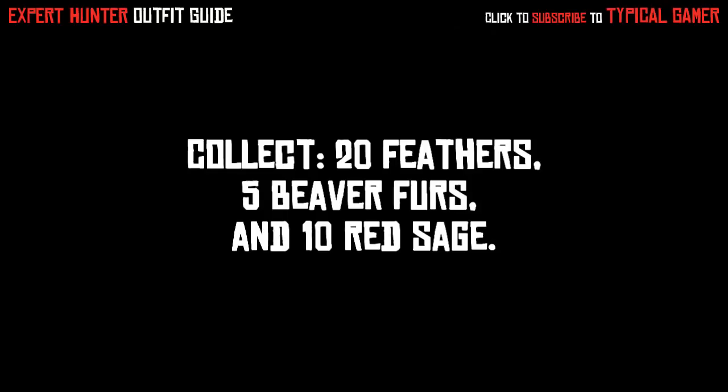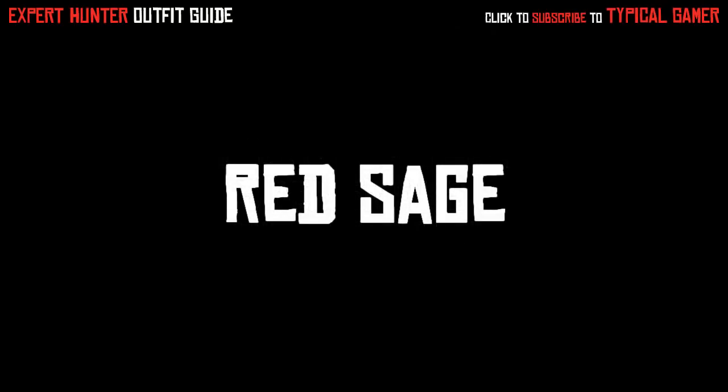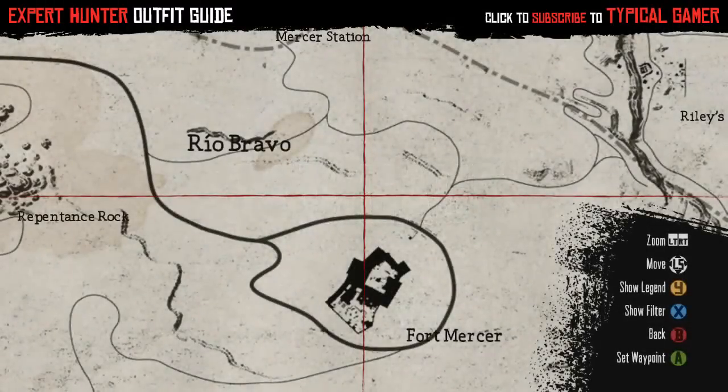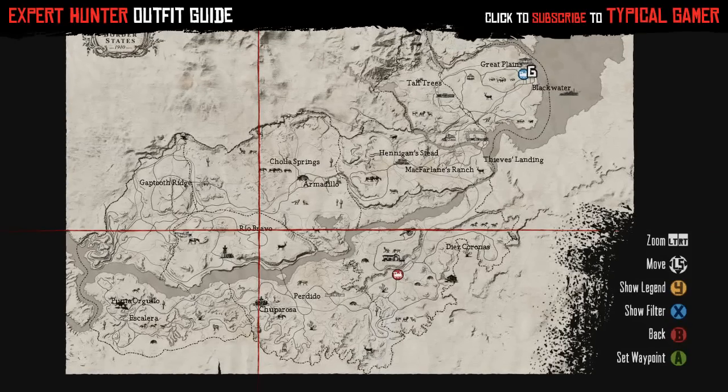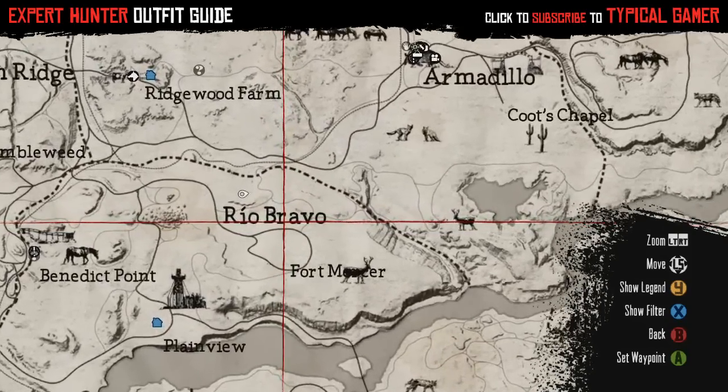The materials you need include 20 feathers, 5 beaver furs, and 10 red sage. The feathers are pretty self-explanatory — just look up in the sky, kill a bird, and you get feathers. Any feathers you get are acceptable, so don't worry about that. That's the easiest part.